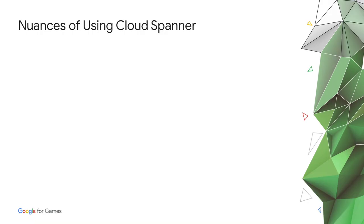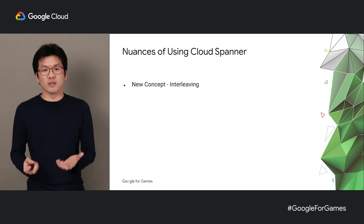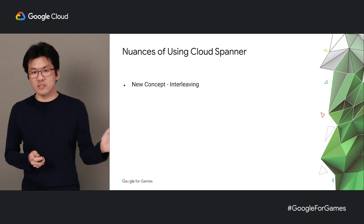Now I'll talk about some of the challenges we faced with Spanner and how we overcame those challenges. First on the list is interleaving. Spanner has this concept called interleaving, which is crucial for getting optimal performance out of your queries. Interleaving is a concept of having parent-child relationships between tables so that data for child tables are inserted in the same node as the parent table. This is essential because if you have a hasMany relation and you try to get the related rows from the children, it's much more efficient to look it up within the same node rather than across different nodes.